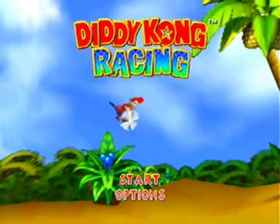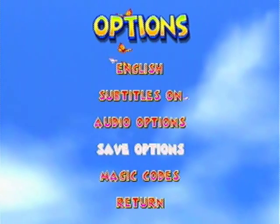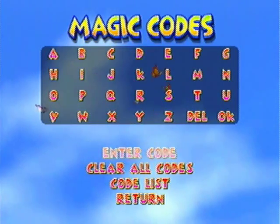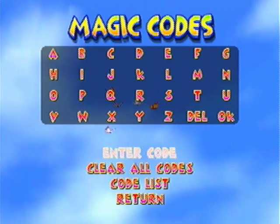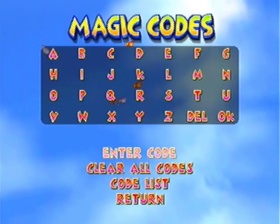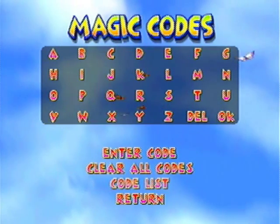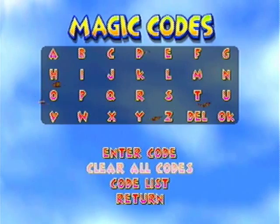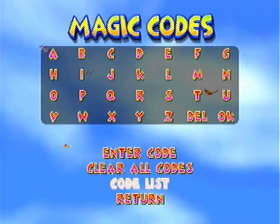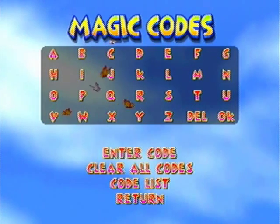So this one's gonna be about the magic cheat codes that you can put in here. I'll show you what I mean by that. You can see this option here that says Magic Codes, and it'll come up to this menu. There's a bunch of different codes that you can put in to change things in the game — to make things easier or harder for you, or just make it more fun if you want to. There's a code list there, but that's pretty self-explanatory. And if you want to turn off any of the codes or just delete them, you can choose Clear All Codes, or on the Codes list you can turn them on and off. It's really pretty simplistic.